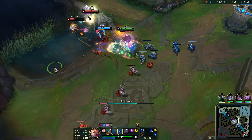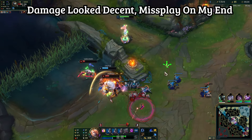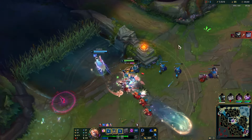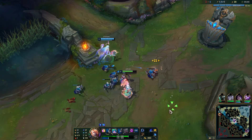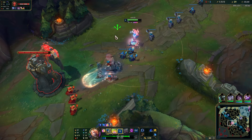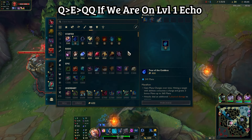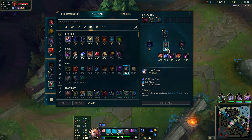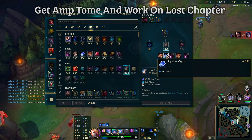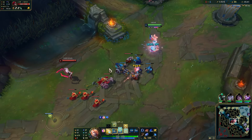We got ganked here — I blame the ping issues, missing my abilities, it just felt very slow. But it's okay, ignore it, don't chase, just get your farm. Keep farming — it's all about farming. Seraphine's wave clear combo when you don't have abilities up is Q then double Q. Auto the tower to get a plate and aim to get Lost Chapter ASAP. TP back to mid — now you can wave clear a bit better because we have an Amp Tome.